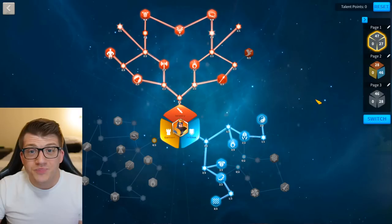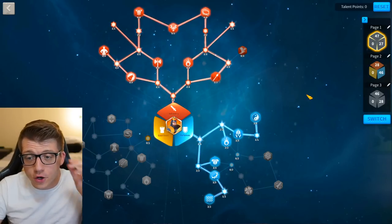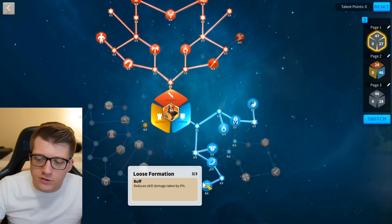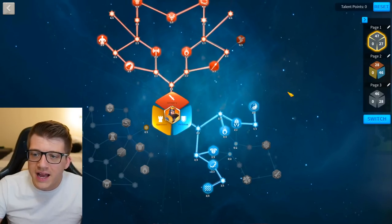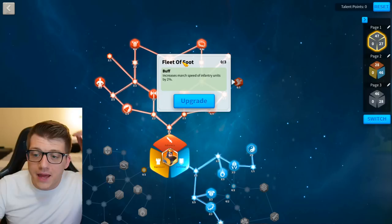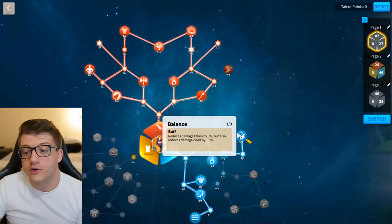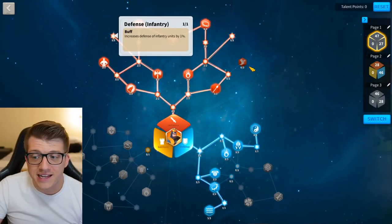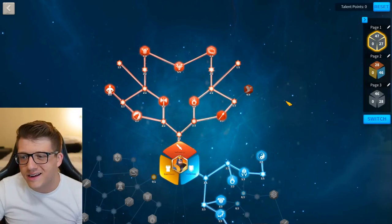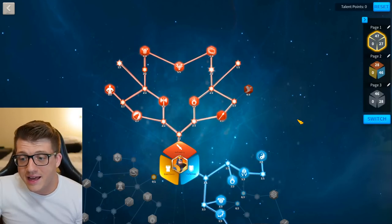If I was going to use Richard for PvP — maybe as a buffing march or in KvK1 as primary — I would grab Balance and Loose Formation, then go all in on the infantry tree. One thing you could do is take some points away and put them into Fleet of Foot if you want to move a little faster, because you're going to be very frustrated with how slow Richard is. If you're in KvK1, a lot of players won't have max tech and will be relatively slow regardless.